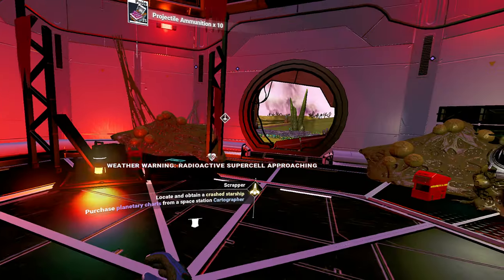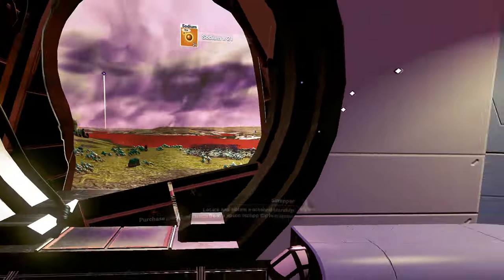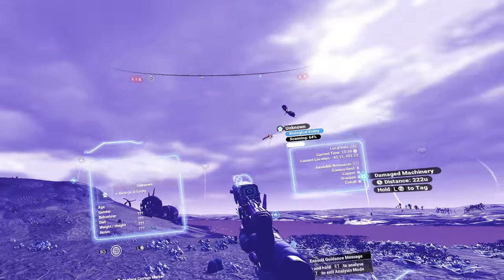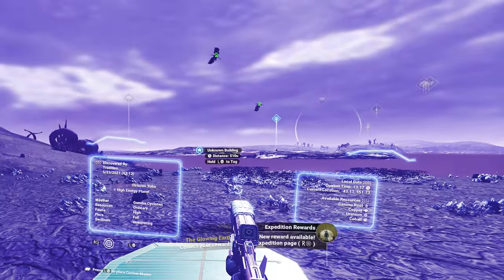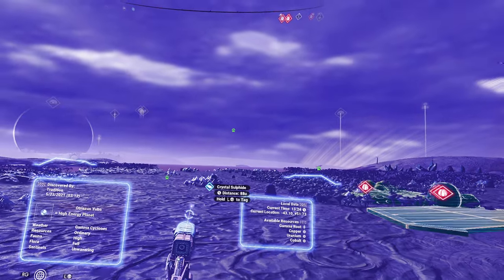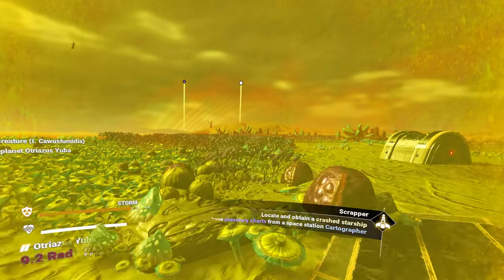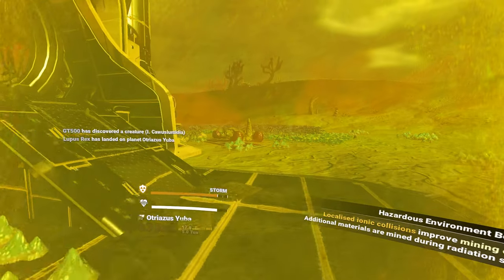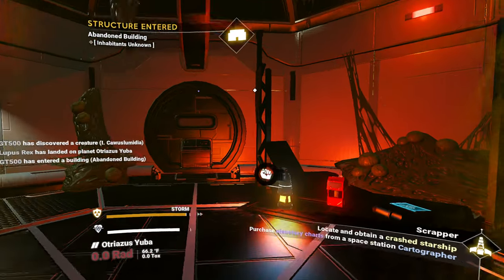None of those were particularly contagious. Sometimes they don't like to be opened. Locate and obtain a crashed starship — yes, well, that's what we were trying to do when we got funneled here. Interesting — more large flying creatures. Unknown building. Damaged machinery. Crystal sulfide. We're up to the terminal. Radiation storm. We should probably go back inside, shouldn't I? There's probably more I can do here, but with this storm kind of blocking me.